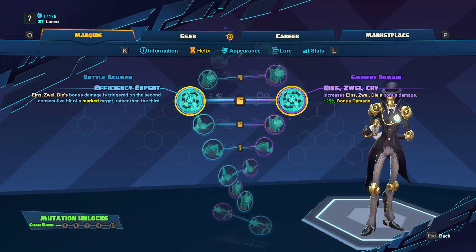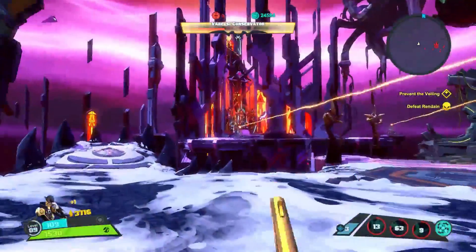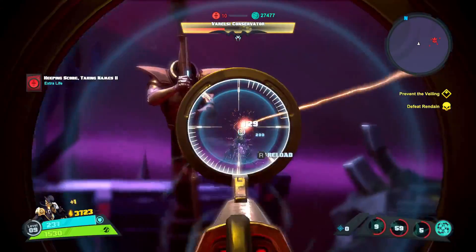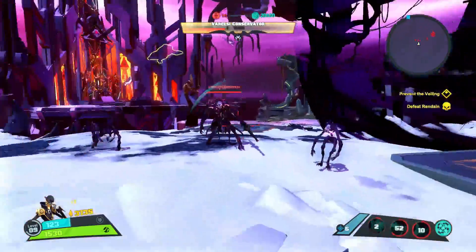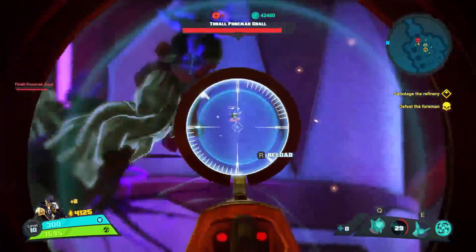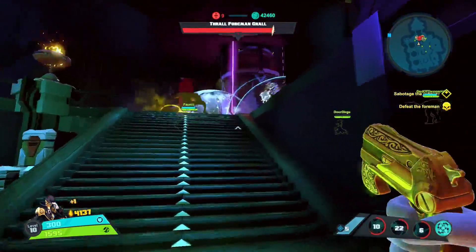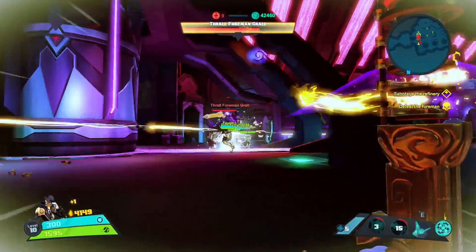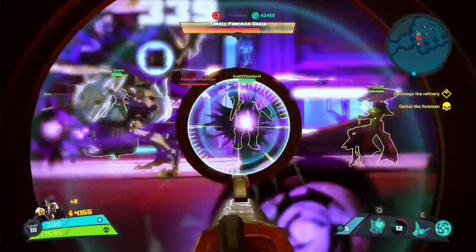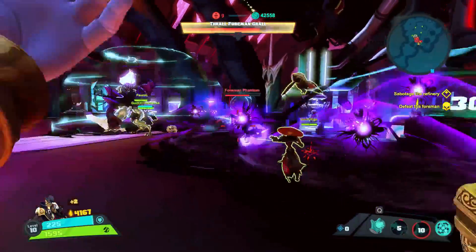At level 5, we'll get two skills that buff our passive. Efficiency Expert is my preferred choice here — by taking this, every second consecutive hit Marquis lands will proc his passive instead of every third, making it a lot easier to proc. Einsweikrai will add a flat bonus damage percentage to Marquis's passive, which is also a good skill, but it is not as easy to land three hits as it is two. With one six-round clip, both skills would provide the same damage if you only use the sniper and hit every shot. But if you can't consistently land three consecutive shots, Efficiency Expert is the better option.